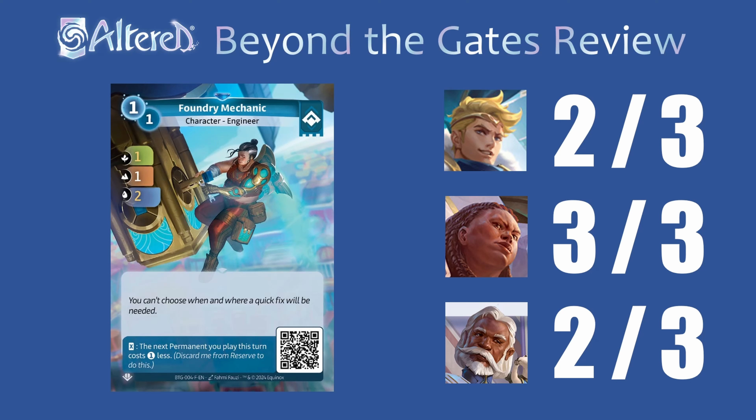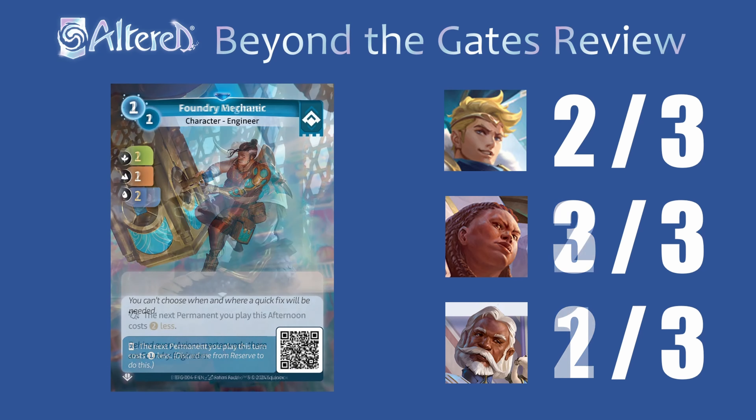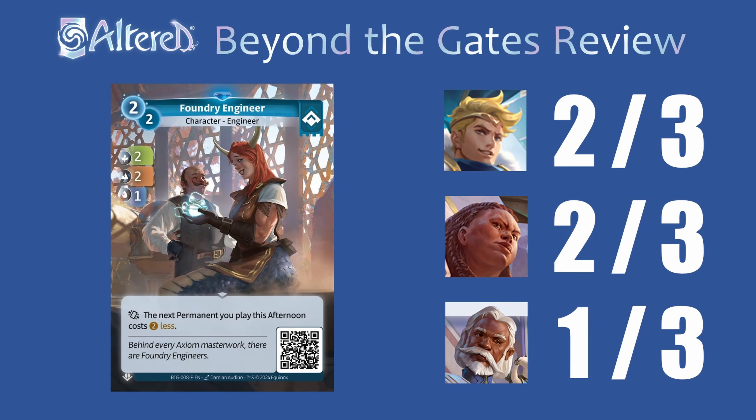Looking at the out-of-faction rares now. Boundary Mechanic first — this is a pretty good stat line for a one-drop, only one worse than Ordis Trooper, and it also has this discard-from-reserve support ability to make the next permanent you play cost one less. In anything playing huge permanents like Sigismar or Golrong this could definitely see play. I think Golrong's the most likely to run this because you'll often want to set up two five-cost permanents and being able to do one of them on the four-mana turn can be really good. It could be fine in Waru — it's just like another Trooper and there might be a version of the deck that really wants to make sure they have a one-drop to pair with their two-cost sleeping gear on day one.